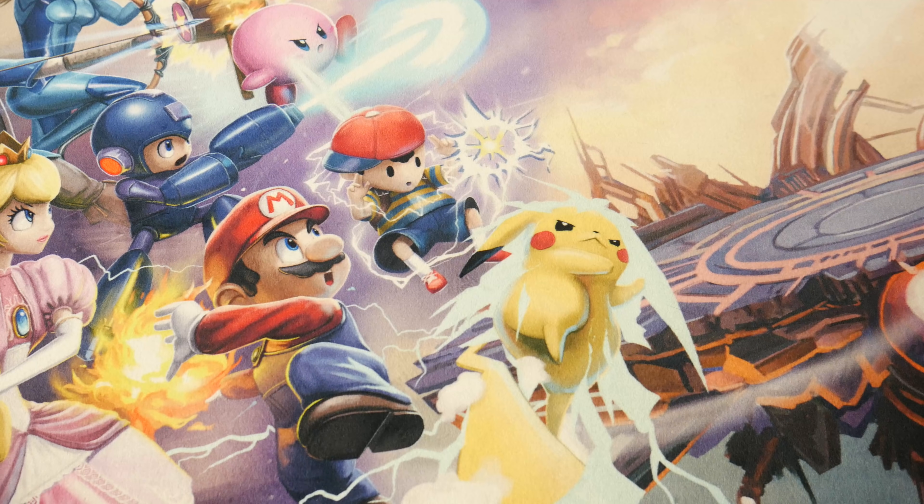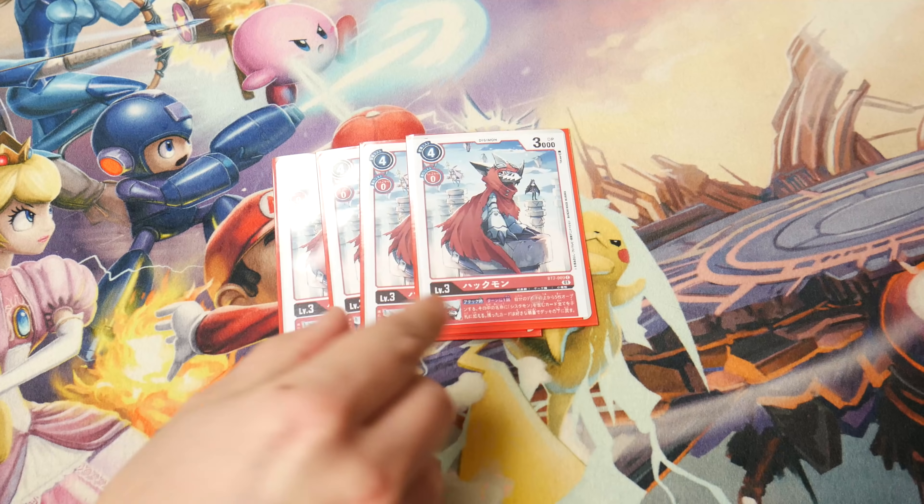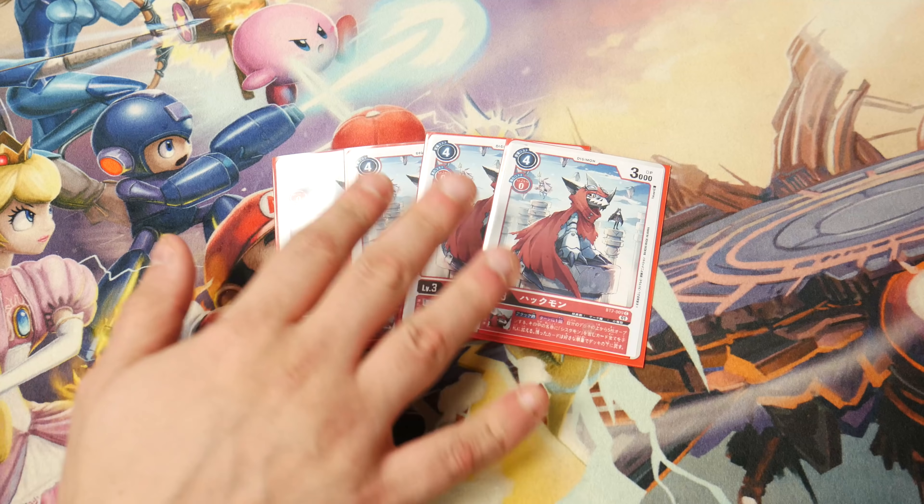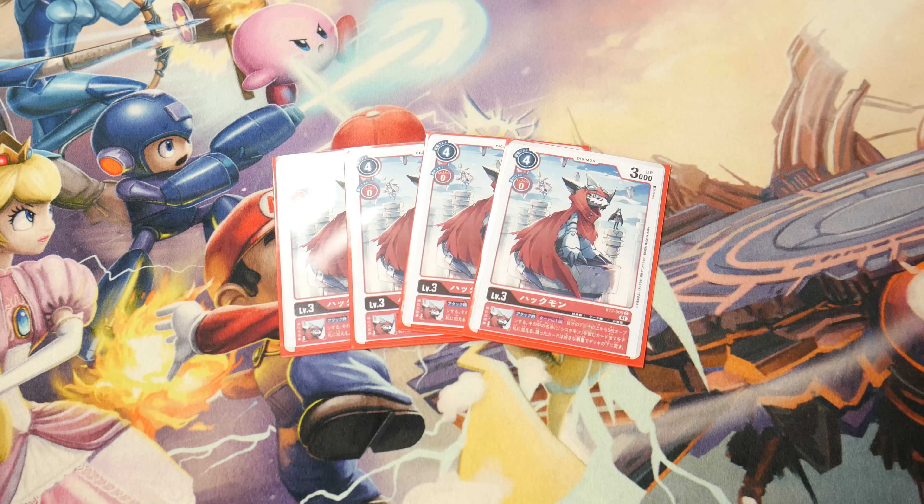For the rookies, we're playing four of the new BT7 Huckmon — yes, these are proxies. This BT7 Huckmon has an inheritable: when attacking, once per turn, reveal the top five cards of your deck and add all Sistermon to your hand. That's really broken because adding multiple Sistermons is really strong.